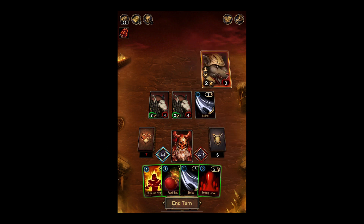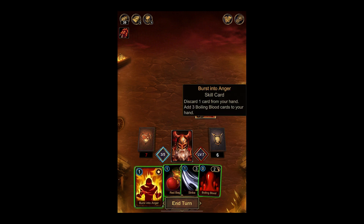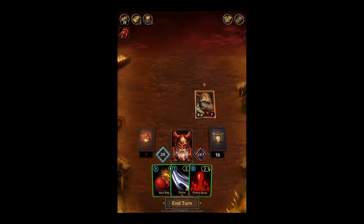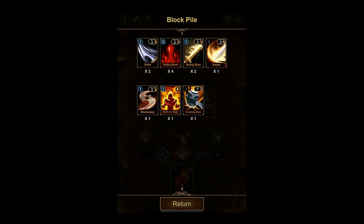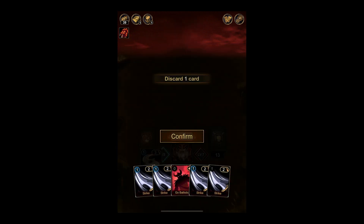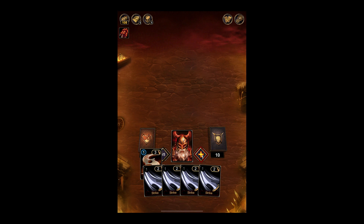Boiling blood doesn't matter. So we'll see — I don't think he's going to heal just yet. We need to make it through though, or else he will heal. He basically consumes the Ratman, gaining attack power and health equal to their total attack power and health. So what we're going to do is strike with great vengeance. Six plus three is nine. He's not attacking right now. Boomerang — I can discard and get some boiling blood. Victory!